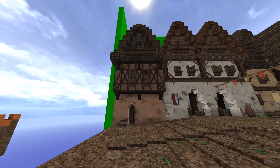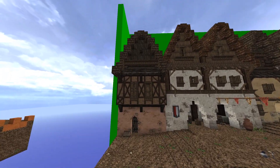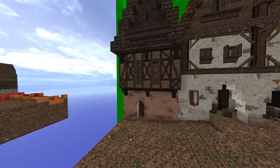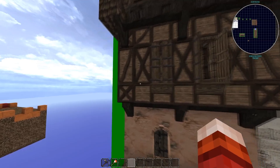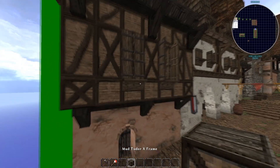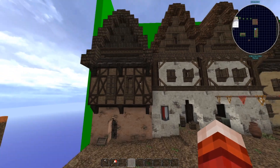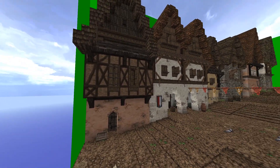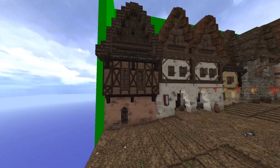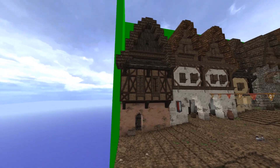The first house here is kind of like a poorer house on the street. For the Tudor frame I used the mud one to illustrate that it's a poorer house — it hasn't got a lot of plaster, so it's kind of poor.